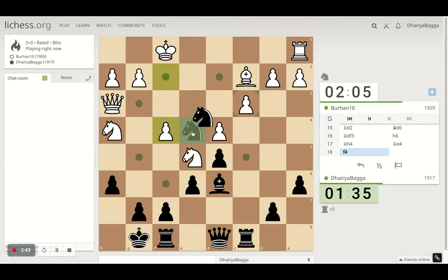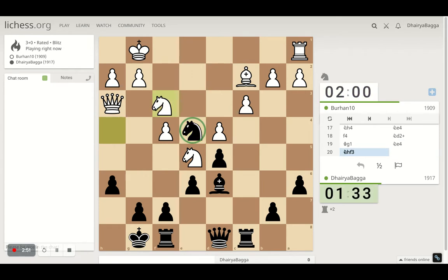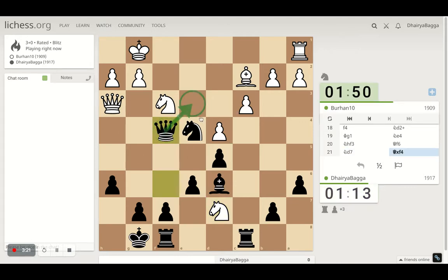I can give a check for now, maybe come back. Knight goes back. I don't want to take here. Let me go ahead with the queen. Play queen alaf and then try to exchange the queens. This hits my rook, but I'm okay. I'll take a pawn at least for now. Ideas are giving a check.